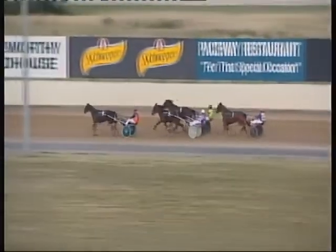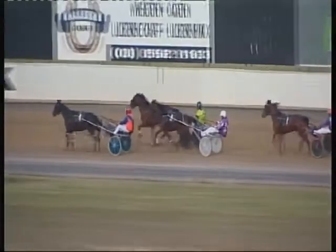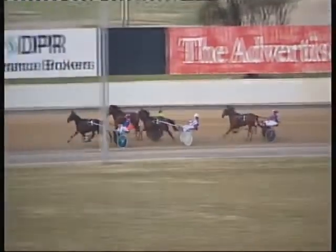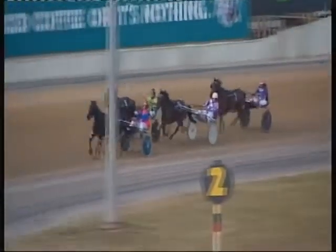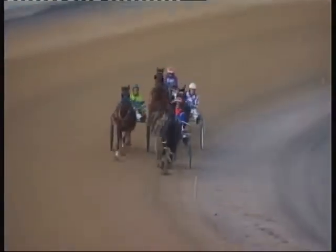500 metres to travel and Rita's Secret peels around the outside from the last placing to go up and eyeball the leader. 400 metres to travel — it's Onoraki Beach out in front, Rita's Secret up on the outside, following the leader up on the inside waiting for the sprint lane is Sportcaster, and about 10 metres away from the tail end of the field we have Oolala Lagi. Top of the front straight, 200 metres to travel.